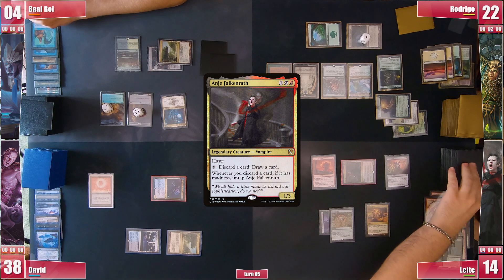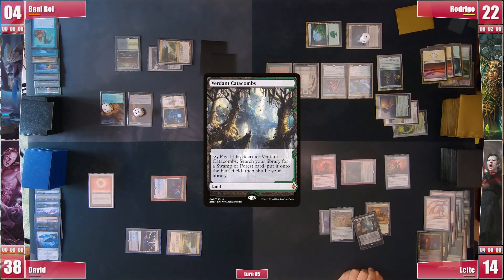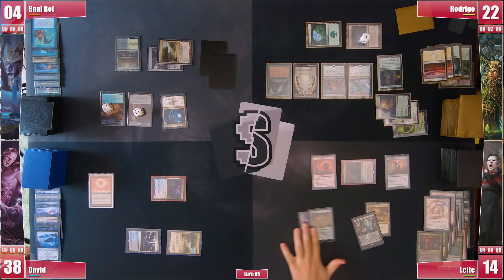He has Animate Dead at hand, but the drawn card is a Verdant Catacombs that he can't even crack, so he just passes, pretty sad about it.